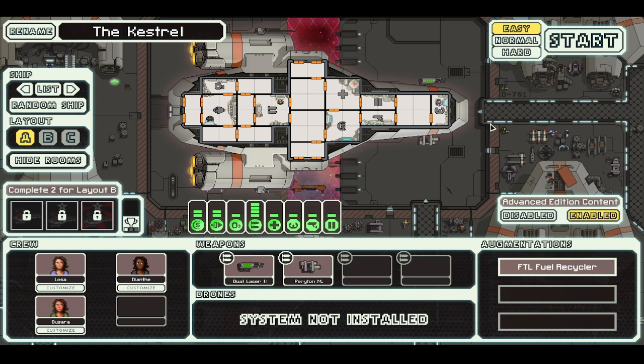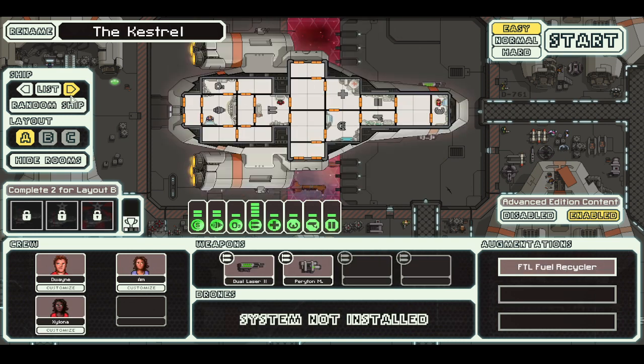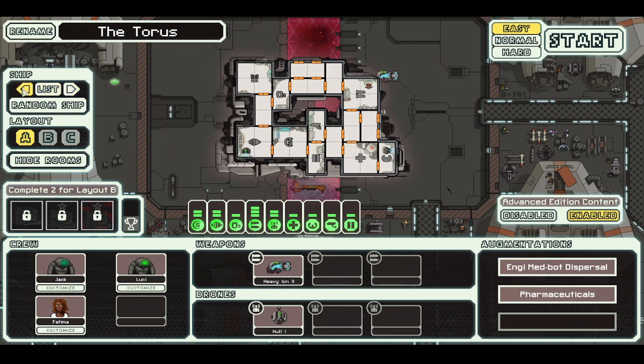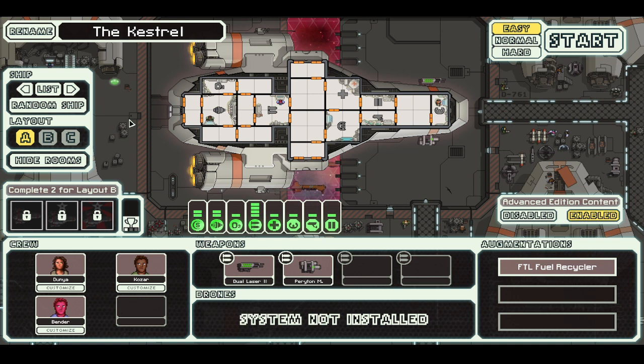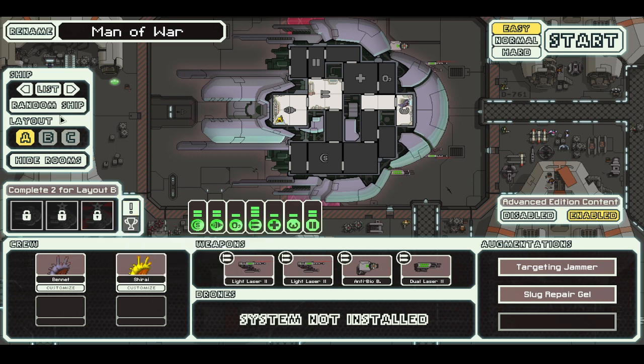I'd rather do easy on a bunch of different ships and give you a feel for the game. For those of you just getting involved in FTL or who have the Captain's Edition, I've got a bunch of stuff not unlocked because Steam did not preserve my progress — it lost and corrupted my status for getting through the game. So we're just going to play with what's available. I don't think anything's locked out, I just don't have the additional layouts.